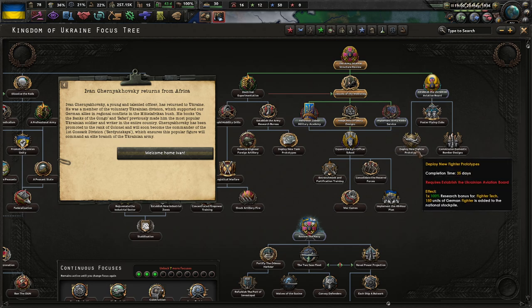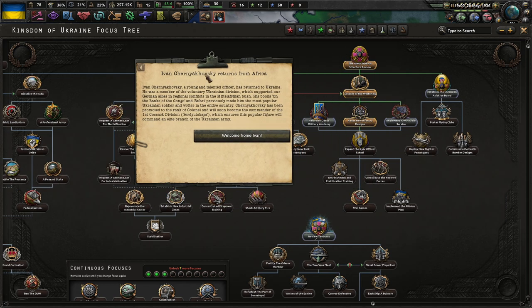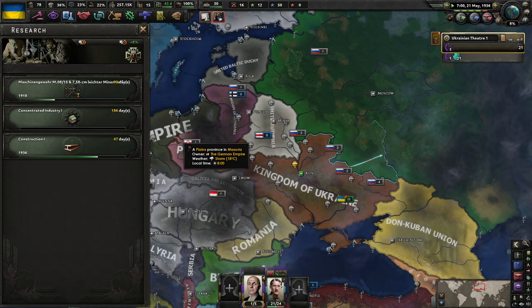Do we need naval invasion research? It's a research tech for fighters, so you might actually want to deploy the new fighter prototypes. Ivan, a young and talented officer, has returned to Ukraine. He was a member of the Volunteer Ukrainian Division which supported our German allies in regional conflicts in Middle Africa. His book 'On the Banks of the Congo and Safari' made him the most popular Ukrainian soldier and writer in the entire country. He's been promoted to colonel and will soon command the 1st Coastal Division. Well, thank you for this ability boost — I do need it.